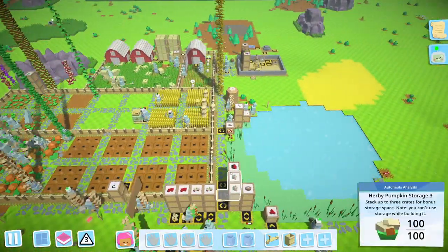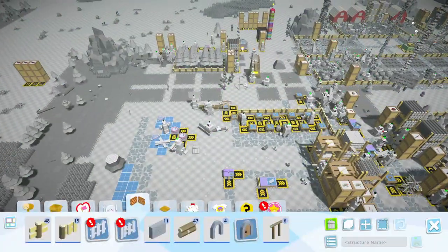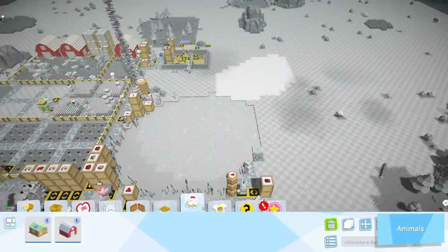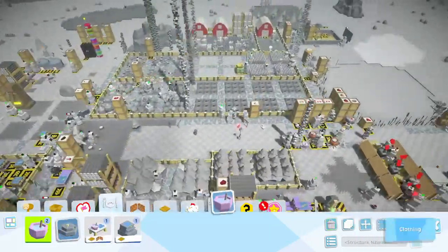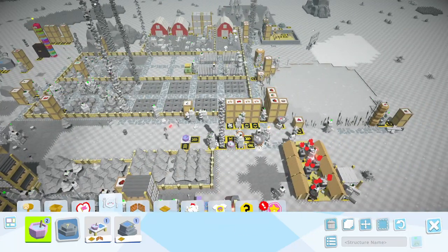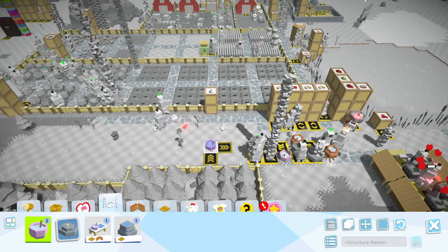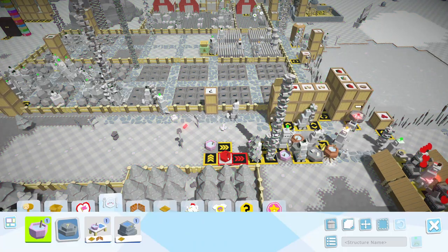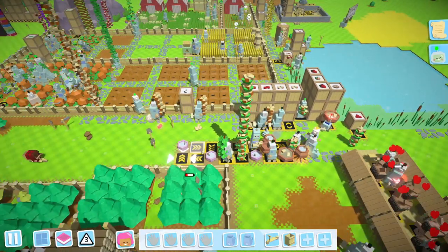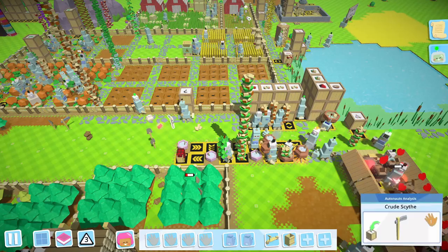Alright, so let's get our cereal farm going now. I've got at least two of these, I think I want two, so I'm gonna plop these down. The gate is there — rotate. Alright, these are going to be for cereal. Cereal, crude mixing pot, watery porridge.